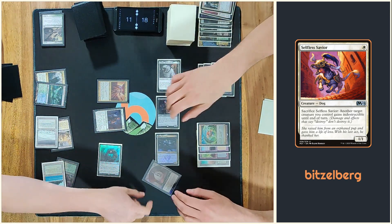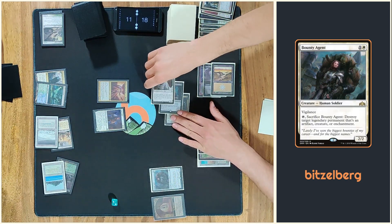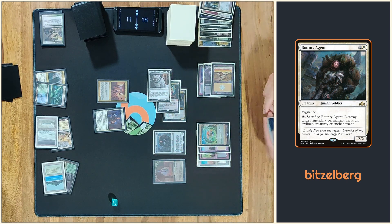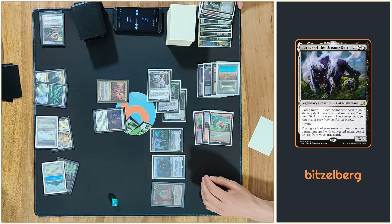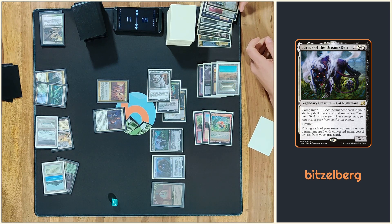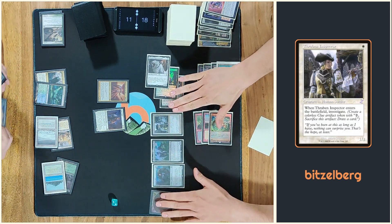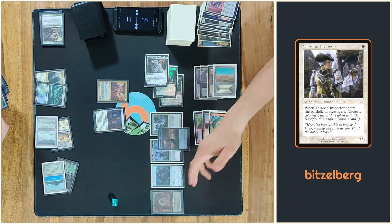I gain two. You get the Monarch. I would like to play those — I think I'll play the Thraben Inspector again. I'm going for a cool token. And I tap Robin Rock. In response I would like to bounce the Bounty Agent.